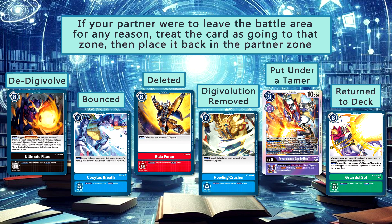This includes being de-digivolved, bounced into the hand, being deleted and put into the trash, being removed as a digivolution card, being put under a tamer, or being put into the deck. Any effects will still trigger as though the Digimon was put into the zone it should have been put into. The partner does not leave the battle area if it was digivolved on top of or was part of a DNA digivolution. This does lead to a few partners being exceptionally stronger by always being around, and we have thought about limiting certain Digimon from being partners, but we have not made that decision as of this video.